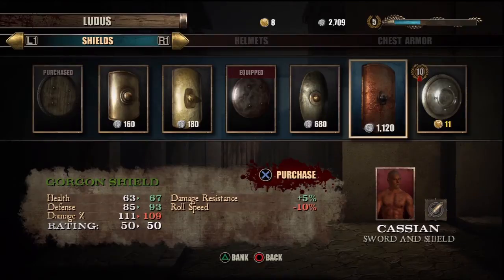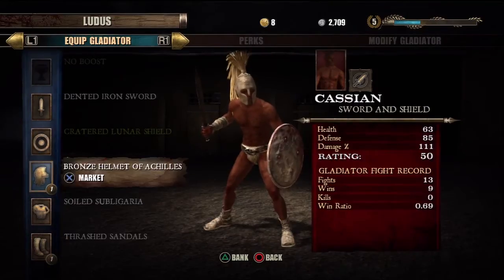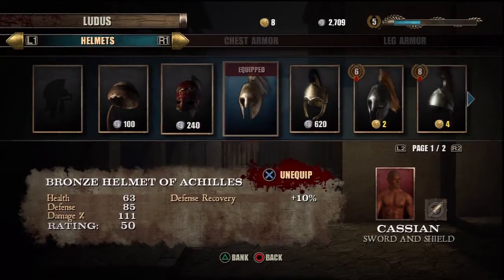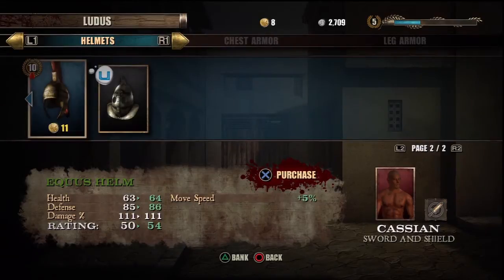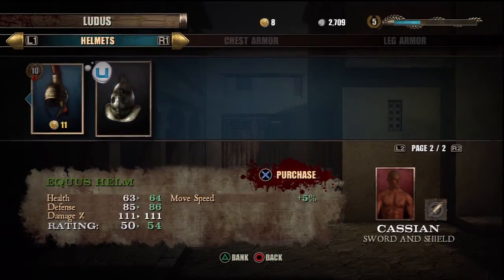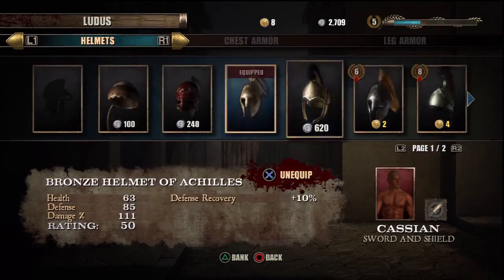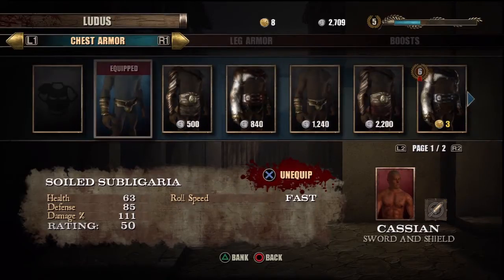Now we go to the helmet. I have a larger selection — not too large — and then there's the trophy unlock one, which is pretty cool; it looks like a submarine helmet from back in the old times. And then you have the torso or chest area.